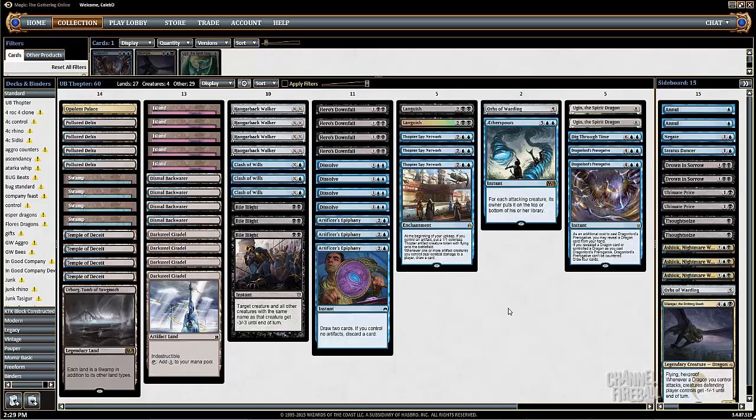One of the reasons that I like this variant of blue-black over classic blue-black control is that you have a lot more to do in the early game. You've got Hangerback Walkers, the Clash of Wills which can act as a turn-two counterspell, and then the Bile Blight like usual. That means you are interacting with the opponent and developing a board presence long before typical blue-black control would ever do that.